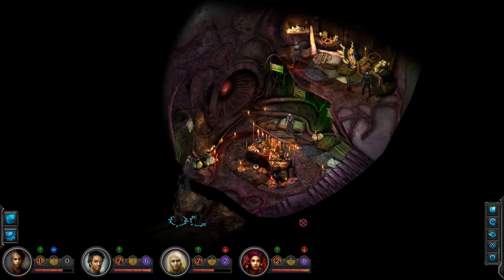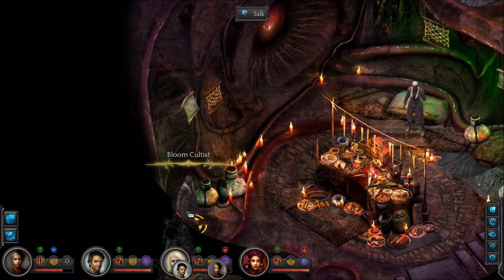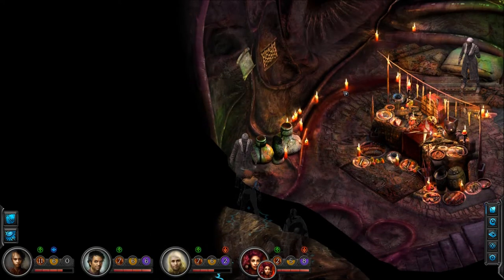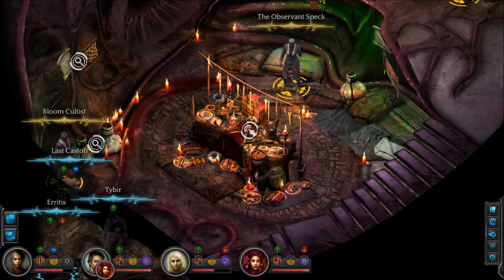We can interact here. There's a bloom cultist. He's so gray. 'What are you? Friend or foe to our god? The whispers aren't clear.' Yeah, we need to listen to the Night Mother a little better.